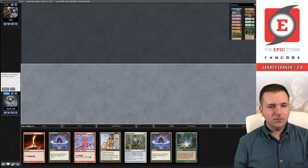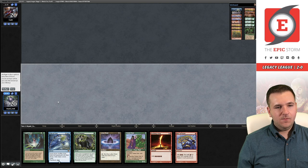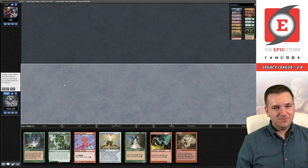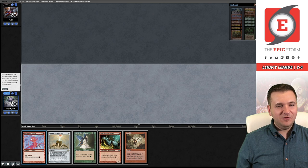Alright let's go. Can't keep — this is also a mulligan, going to five. Going to four. None of these are keeps — three, two. I guess we keep at two cards. There's nothing I can really do at this point.